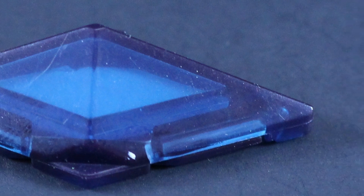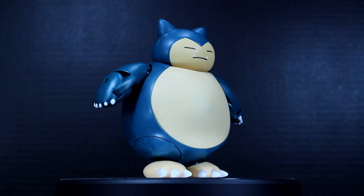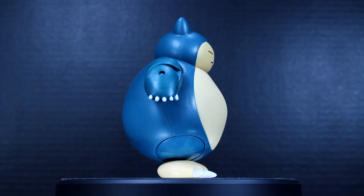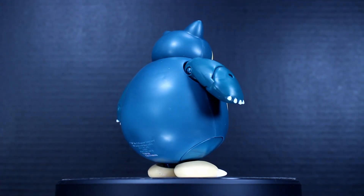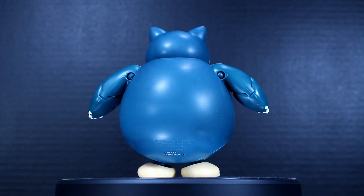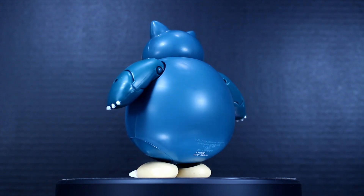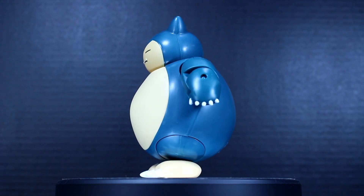If you're not familiar with Snorlax, he made his first appearance in the Generation 1 Pokémon games and has been a fan favorite ever since. Usually in the games you'd find him sleeping and blocking your path, and you have to wake him up to proceed. When you wake him up, he's pissed — you have to fight him, and then you capture him and get him on your team. He's a badass powerhouse.